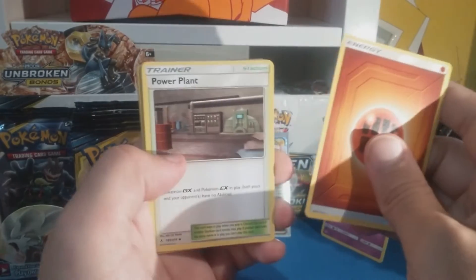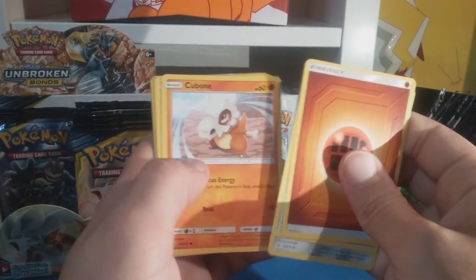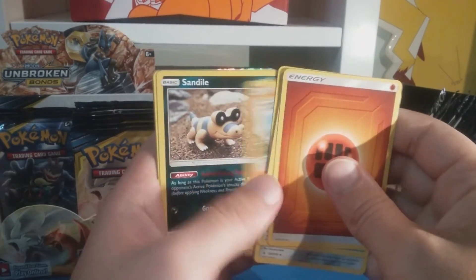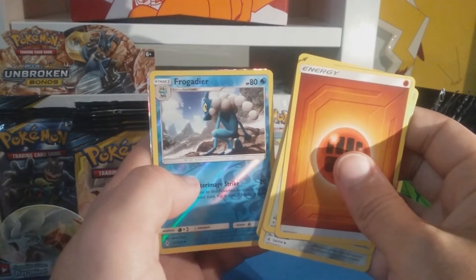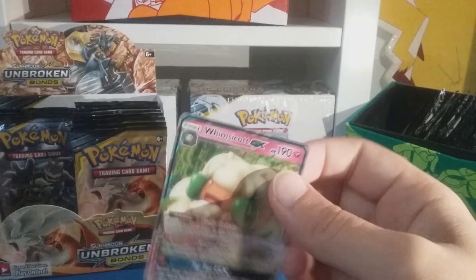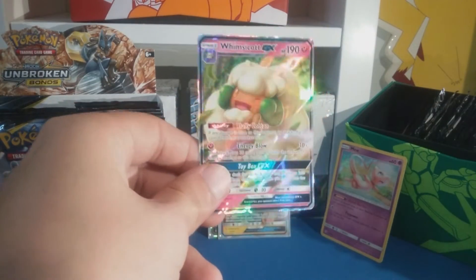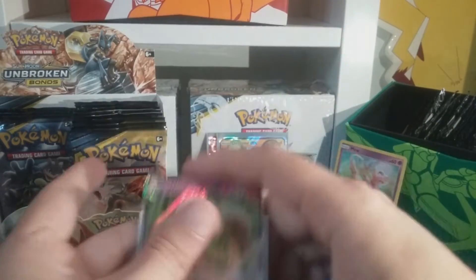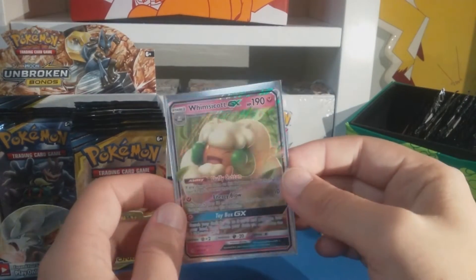Fighting energy, Power Plant, Larvitar, Green's Exploration, Cubone, Crabrawler, Sandygast, Oddish, Zubat, Froakie, Deerling reverse, and Whimsicott GX - cool! I don't know why it's winking but it's cool. That's crazy - I like the shine on that, it's really sparkly.